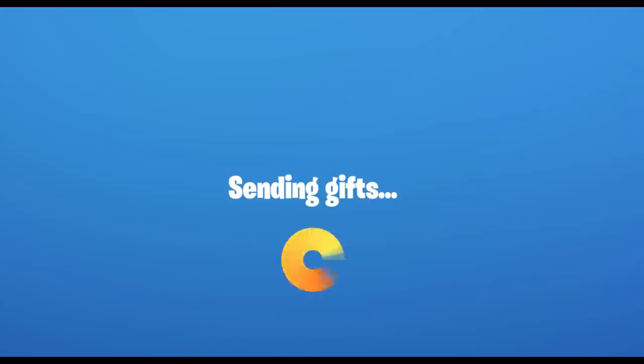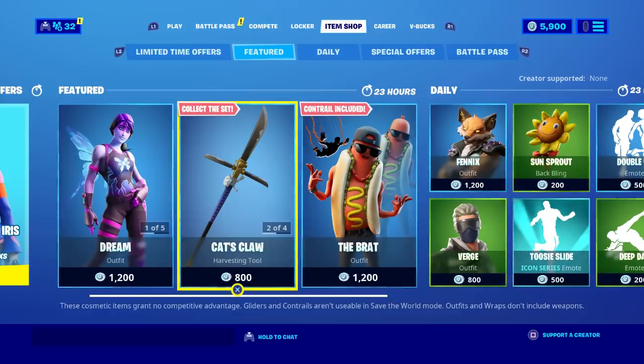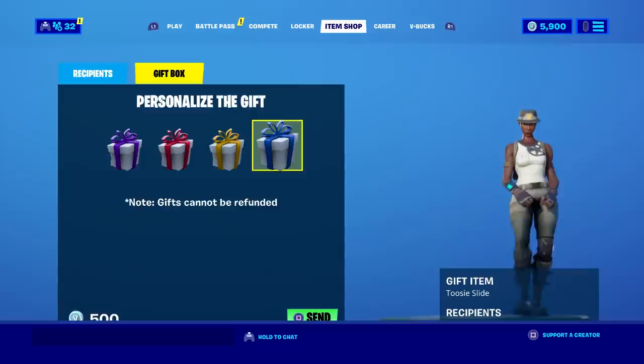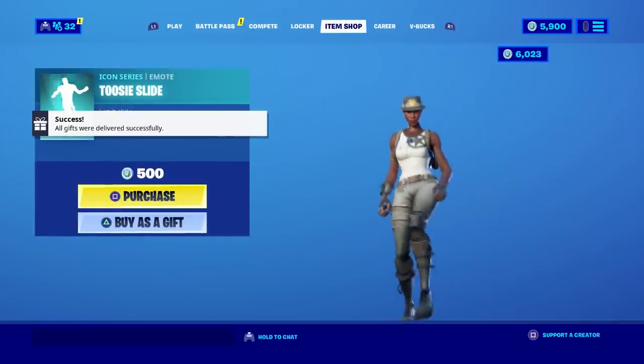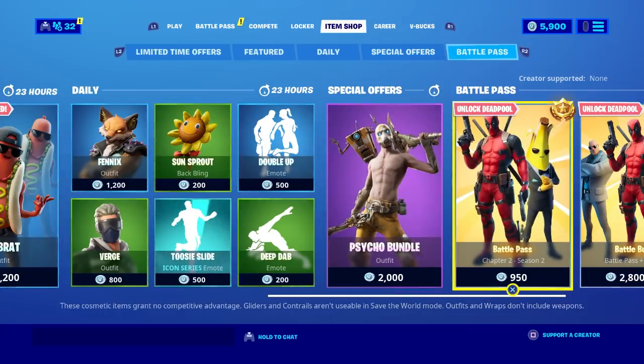I do appreciate you guys smacking the like and sharing the video. If you come in the item shop, you can get any skin you want — I'm willing to hook you up. If you want the Drake dancing emoji, I'll hook you up with that. Or if you want the Borderlands skin, I'll be giving that out too. And if you want the Battle Pass, it's about to end next week, so ask for it now.